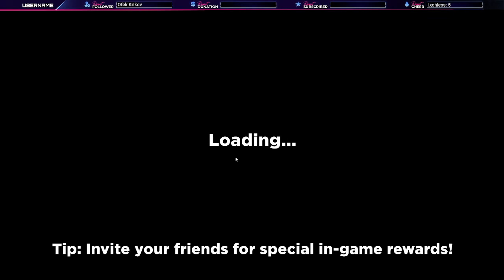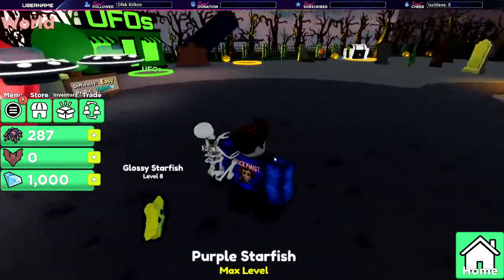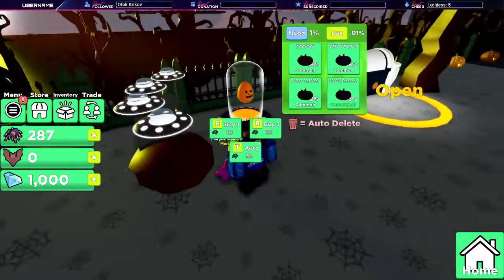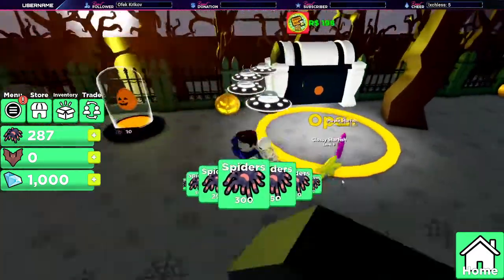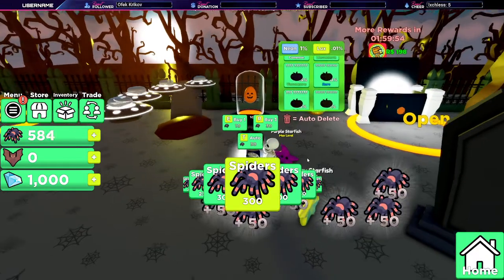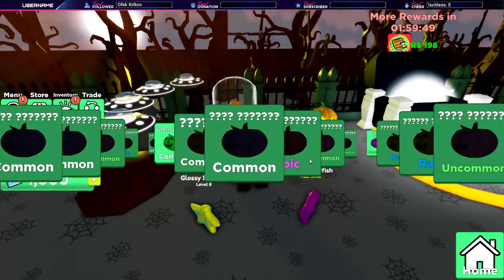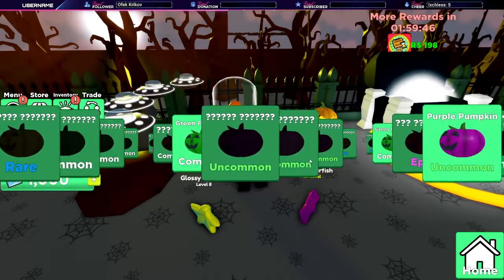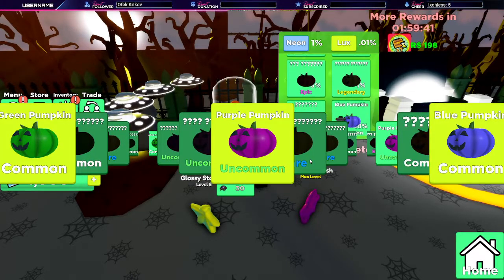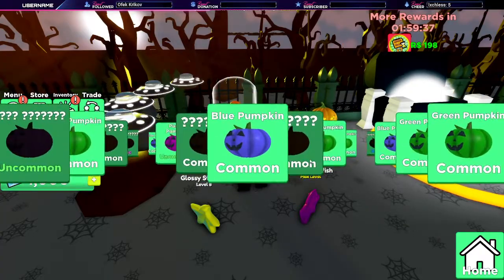So we have a nice little skeleton riding on our backs. We need candy to do things here. We do have a chest that we can open up for some free candy — or spiders, honestly they look like gummy spiders, which is all good. Let's go ahead and open up some of these and hope that we get something good. We got common, common, uncommon — good, good. Let's open up a few more just to be sure we get some pretty good pets.